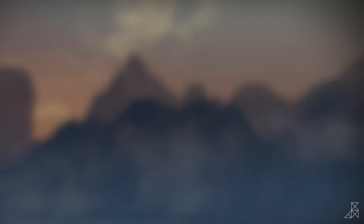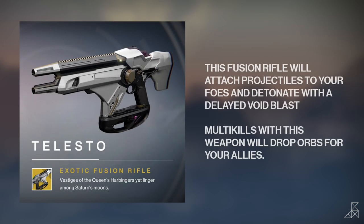Next up, we have an exotic fusion rifle called Telesto. This fusion rifle will attach projectiles to your foes and detonate with a delayed void blast. Multi-kills with this weapon will also drop orbs for your allies.